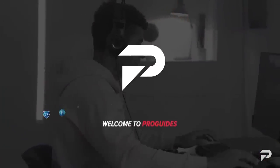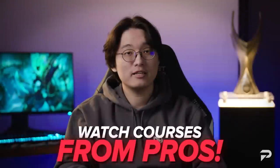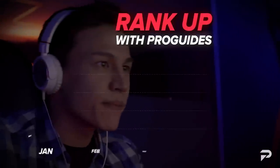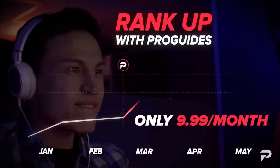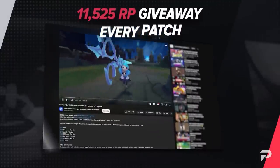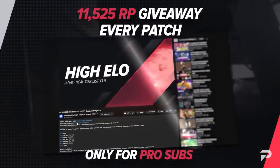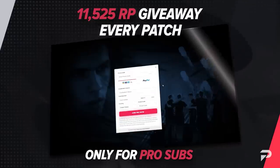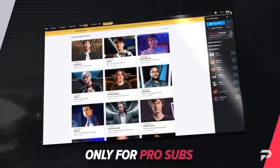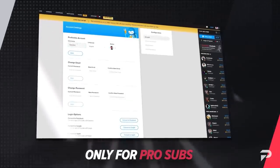If you like what you see in this video, make sure to check out ProGuides.com. We're working on guides like this for every single champion, adding onto our already huge list of over 500 master courses put together by top level pros and streamers. A pro account only costs $9.99 a month, and since we now bill monthly, you can cancel anytime. Every single patch we're offering up 11,525 RP — entering just takes three quick steps: click the link in the description, sign up for the pro membership, and comment your ProGuides username in the comment section below.